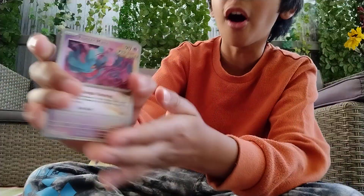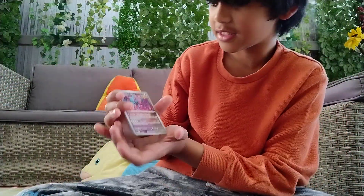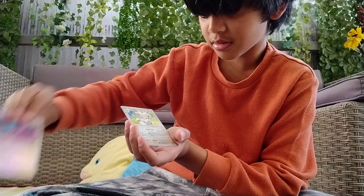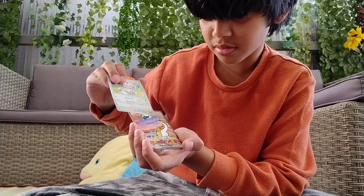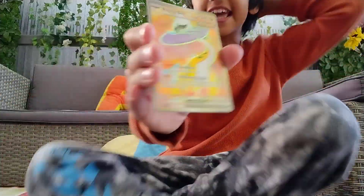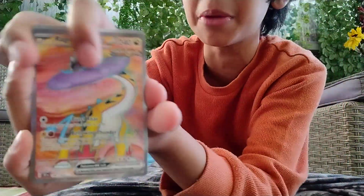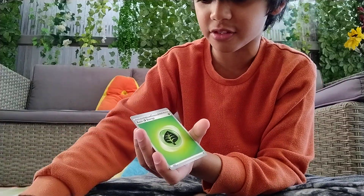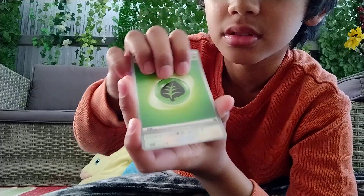Flutter Mane — oh my god, guys, we've got one holo! Finally! Wait — this is the last card. Oh my god, an EX! We've got an EX! Raging Bolt EX, straight inside! Oh my god — this is such a good pull! Two more cards left: basic leaf energy and Chatot.